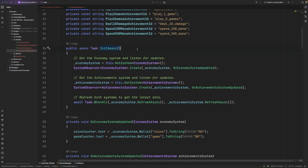Inside our initAsync function, we get a reference to the economy system by using the GetSystemExtension method on MonoBehaviour which Hero provides. Then we create a system observer to observe any changes to the economy system — we'll use this for updating the user interface when the user's coins or gems update. Next we get a reference to the achievement system, and again we create a system observer to notify us whenever the achievements have been updated. After that, we'll use Task.WhenAll to wait for both the economy and the achievement system to refresh their data for the first time.